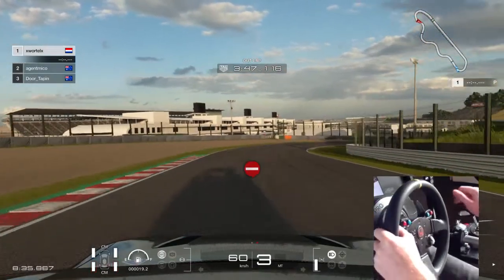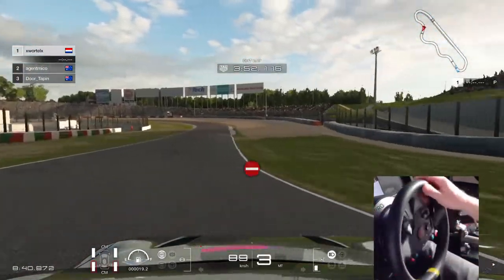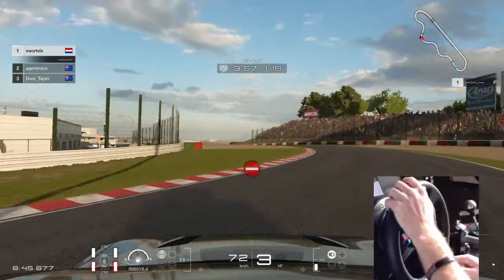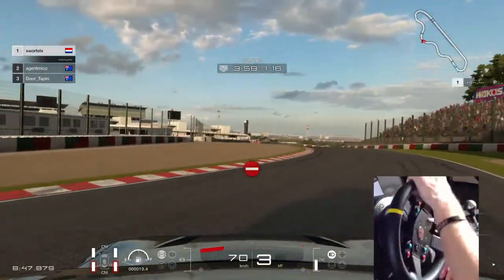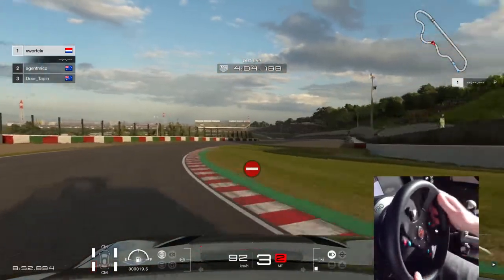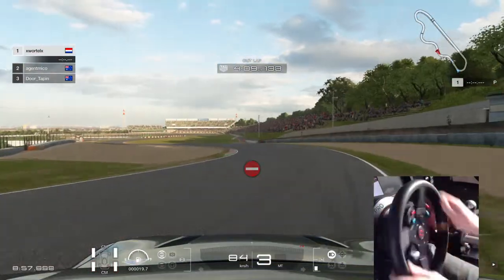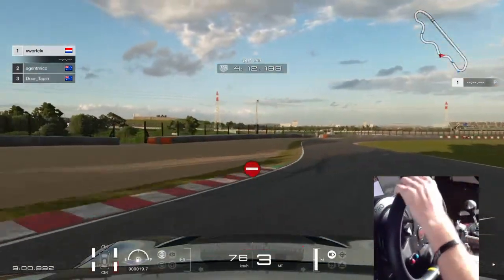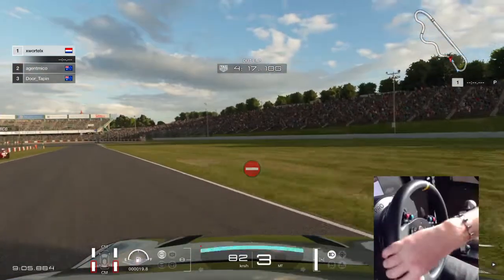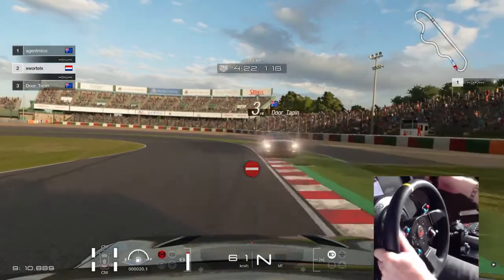Assetto is still the game to go to when it comes to drifting, but here we have different cars, we can make our own liveries, we have different tracks, and the racing is fun. The car control is a bit more accessible on the racing side, so you're battling each other more than you're battling with the car, which makes it really competitive.